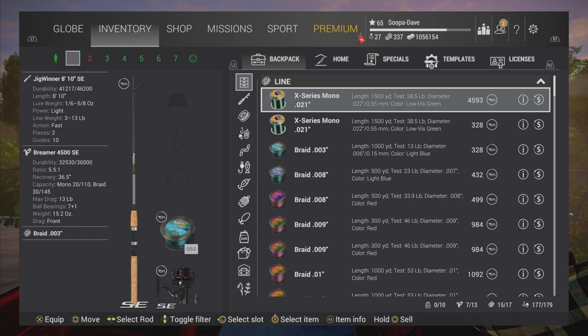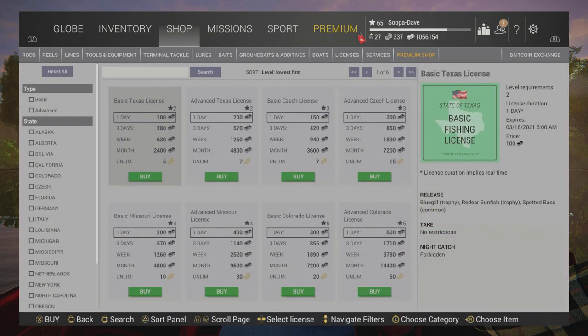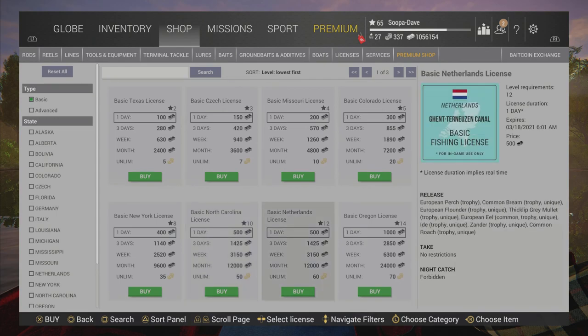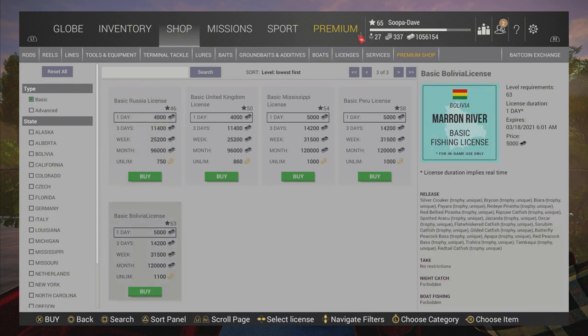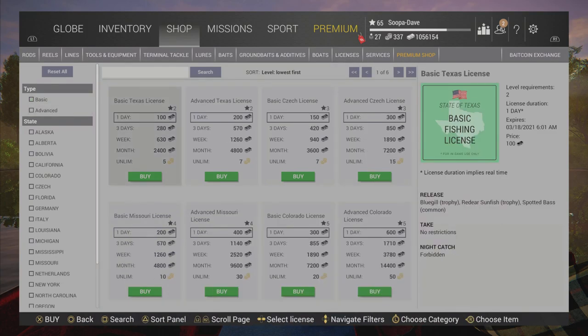The first thing I want to start out with is how not to spend your bait coins. One thing I would definitely not do is spend them on basic licenses. These are a complete waste — 1,100 at Bolivia and you can't catch any trophies or uniques. You should never buy a basic license.